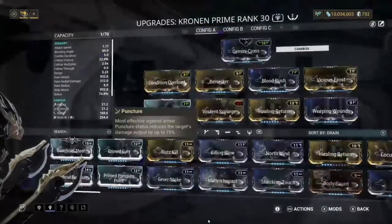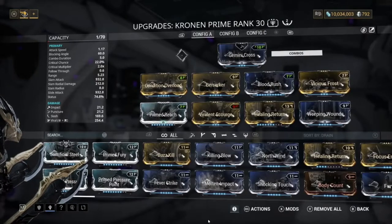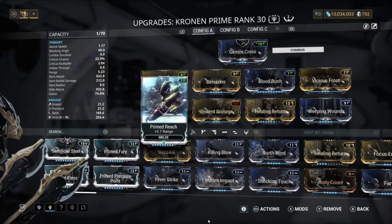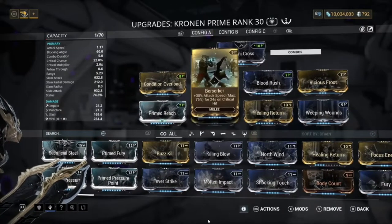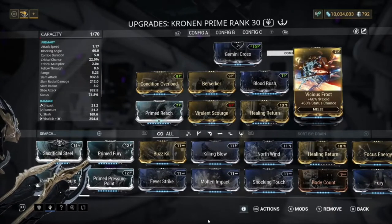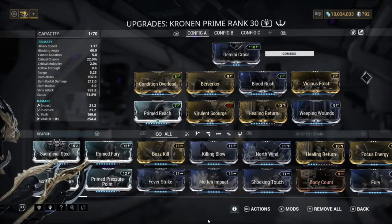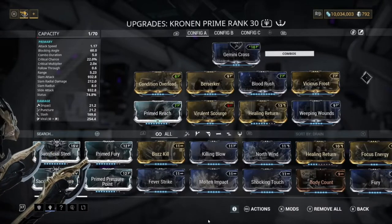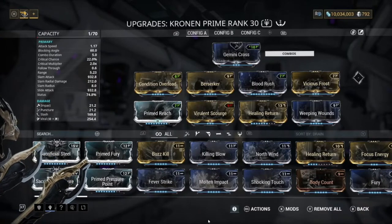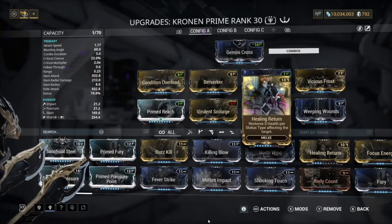For the build to actually work, you do need to have Healing Return on your weapon. The weapon I was using was the Kuva Kohm Prime - probably the most OP melee weapon in the game. We have Condition Overload, Prime Reach, Volatile Scourge, Berserker, Blood Rush, Healing Return, Weeping Wounds, and Vicious Frost. It's kind of a basic build - I use this build on nearly every single one I play, except in another video where I didn't have Healing Return because we had multi-healers.